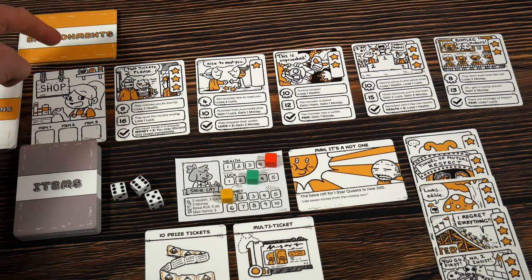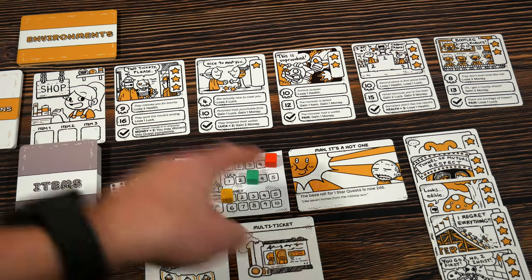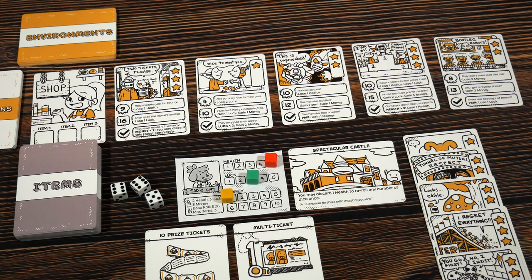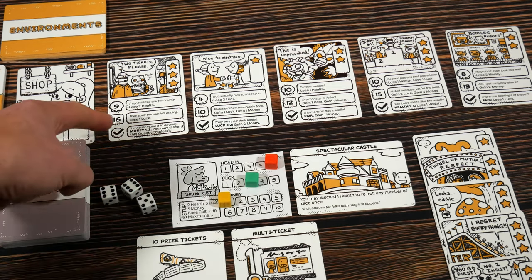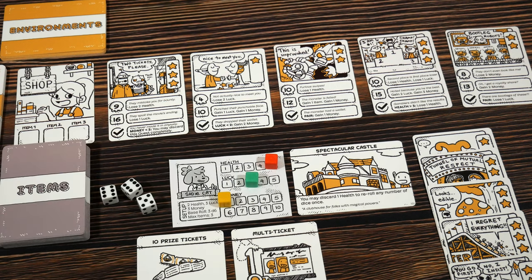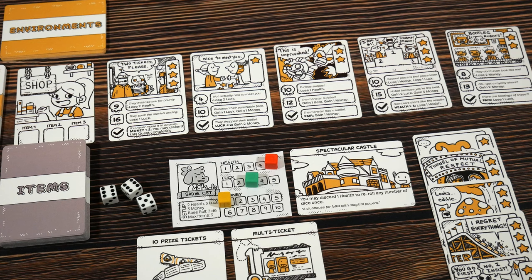Phase two shop is over — moving to phase three for more questing. We grab the five face-down quest cards from underneath the shop card and place them across the row. When playing with environments, the environment from the first half is discarded and a new one comes out. Our new environment is the Spectacular Castle: you may discard one health to re-roll any number of dice once. Now we read through the new quests, taking note of special conditions — some are based on tracker values. If my money is less than two, certain bonuses apply; if my health is above three, I'll lose a health on one of them.